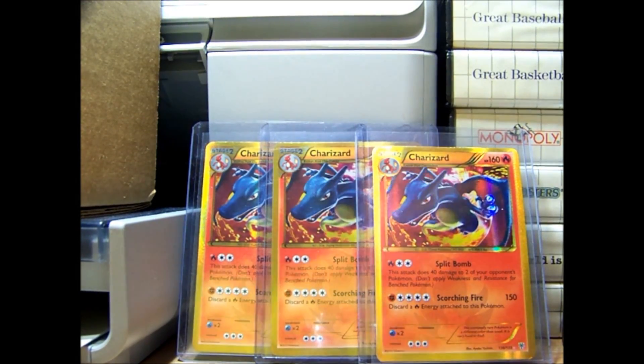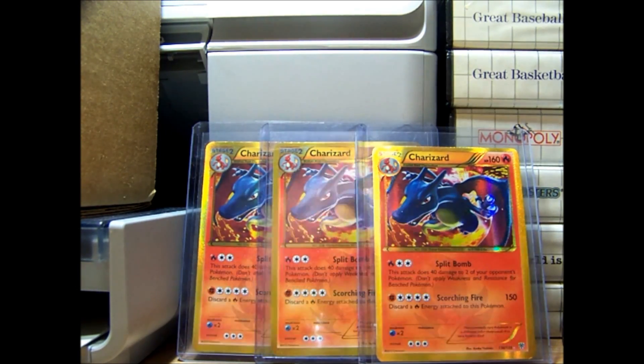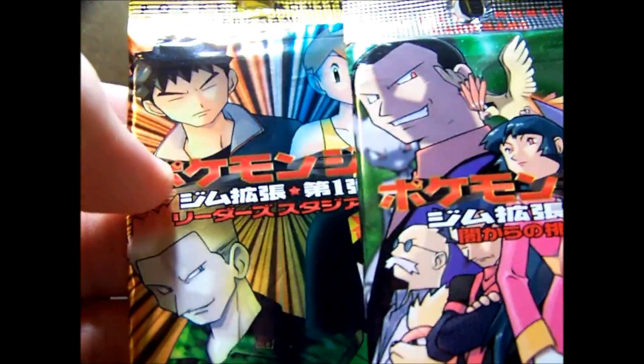Blastoise Rules here. So I made a purchase on eBay. I bought five old-school Wizards of the Coast Japanese booster packs. I received the first two in the mail — they were sent in separate envelopes for some reason. So I'm going to open these up in this video: a Gym Heroes and a Gym Challenge.